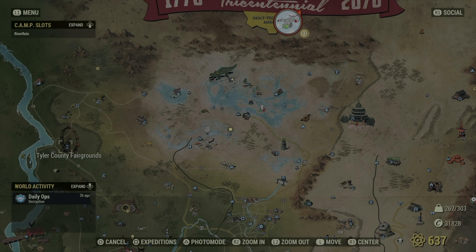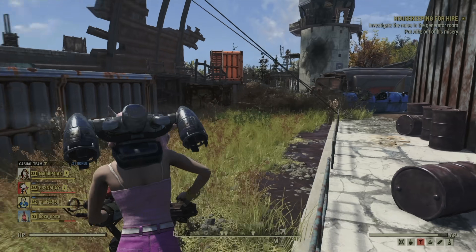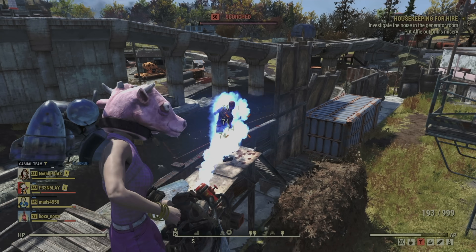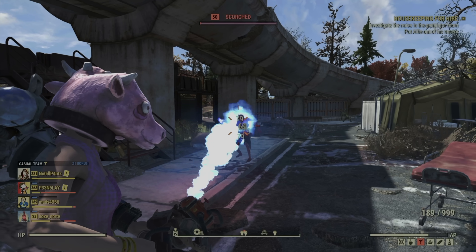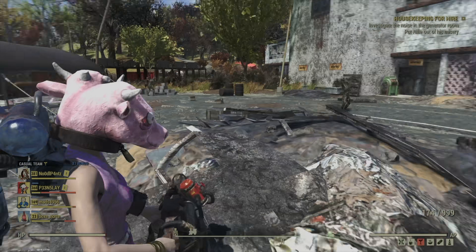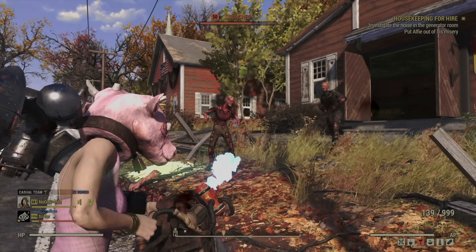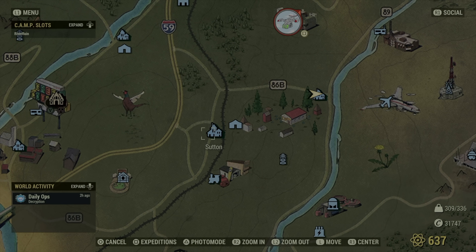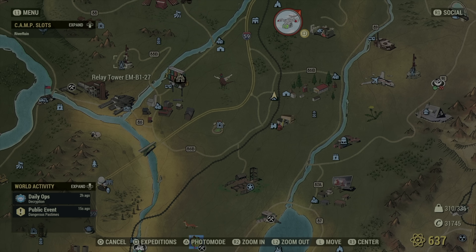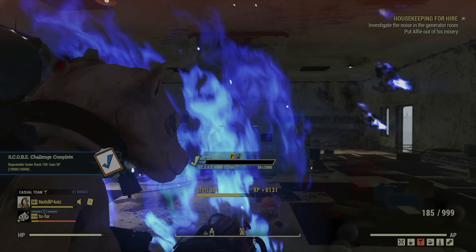My next stop is usually Tyler County Fairgrounds. I won't make you sit through every single one of my 17 stops, but I'll point out the best and most disappointing ones. Morgantown Airport — if you're not running the Collision Course event there — is 90% of the time a huge disappointment during Holiday Scorched. In normal times it's my go-to for Scorched, but during this event it's everyone's go-to — it's like Grand Central Station. Helvetia is another overpopulated area, especially right after Fasnacht, so check it out but don't hold your breath. Sutton, on the other hand, is usually a big success for me — I always get at least two or three holiday scorched in this little hidden area. Some relay towers have Scorched and don't attract many players, but sometimes not many Holiday Scorched either — hit or miss, but worth a detour.